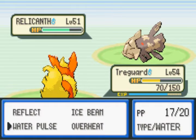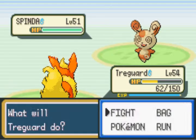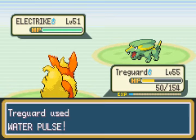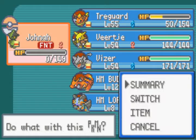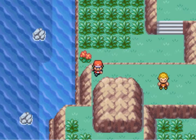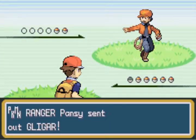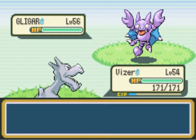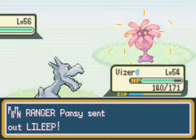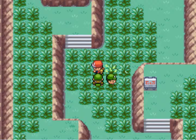Water pulse isn't gonna do much, ice beam even less. But water pulse at least can confuse - and he is confused, that's good. Spinda gets a lovely ice beam. I need to switch this around with Visor. Man, there sure is a ton of trainers in this area. It's not the entire Kanto region like you have in Gen 2, but it still is quite a lot of post-game content - it's nothing to scoff at. These seven islands are pretty big.